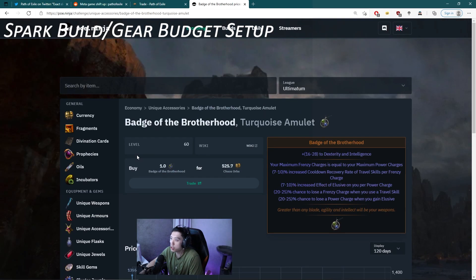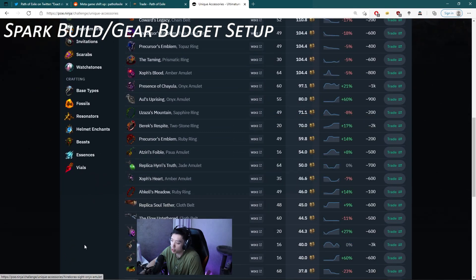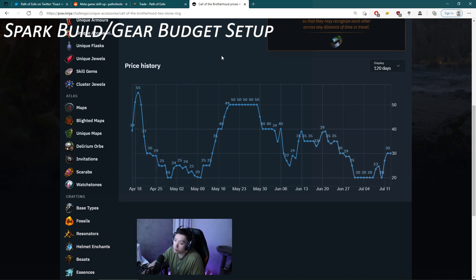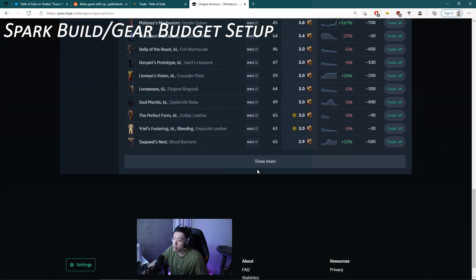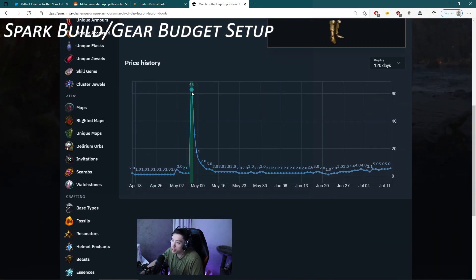Call of the Brotherhood is another item you can get at league start and it should be relatively cheap. I really like using this site here — it shows how much items actually go up in price over time, which is great for figuring out what to buy for an aura stacker. Call of the Brotherhood is kind of expensive on day one, then drops to around 30 to 40 chaos. March of the Legion boots are an unknown entity — some people recommend them for league start builds. Historically, even though someone made a video pushing them at 63 chaos, the item is too common and not many people will use it, so it'll probably be around two to five chaos.